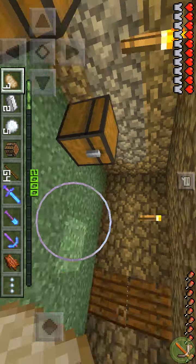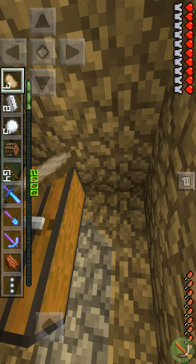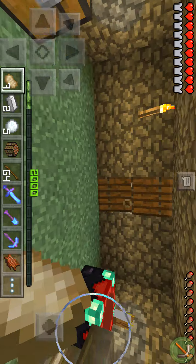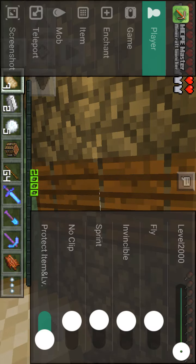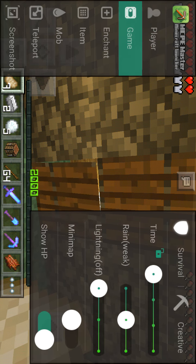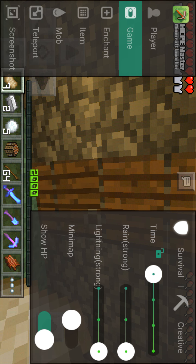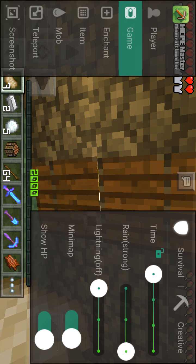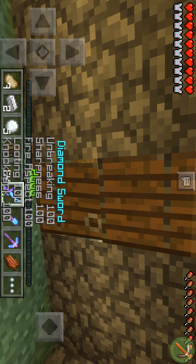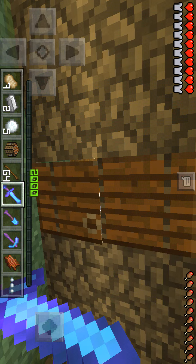So guys, as you can see right here, you might see these weird shadows — that's the shaders I'm using. If you see right here, you can change the time differently, like rain or lightning. There's a minimap that shows the HP of any mob. This is where I enchant my swords — I was actually able to enchant them that much. So guys, you can enchant your stuff all the way to level 100.